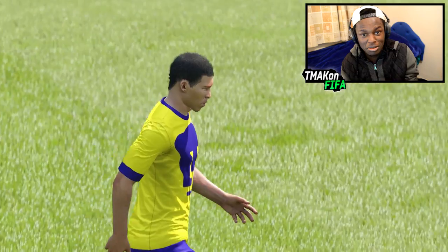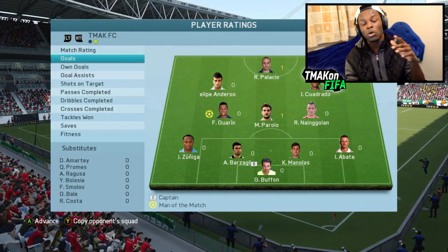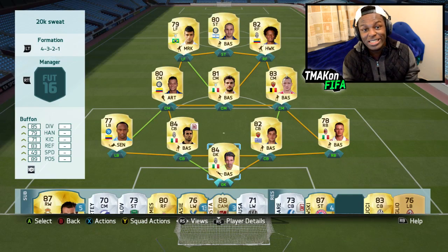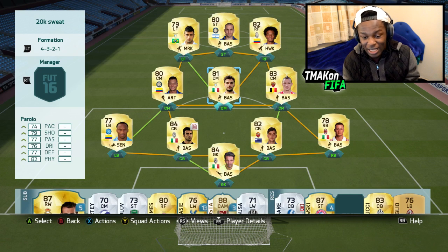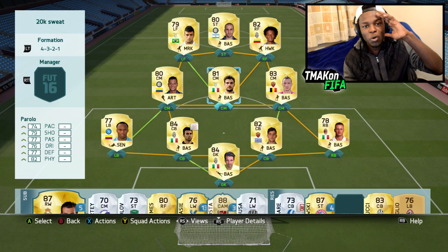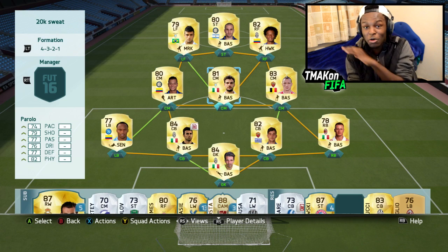It ended up 2-2. Man of the match was Guarin on an 8.6 rating, Palacio scored one goal, and Parolo scored one insane goal. For anyone looking to build the team — Parolo was a beast. That game was really, really defensive. Guarin got man of the match and Parolo scored one of the best goals I've scored in this FIFA — it was just crazy.